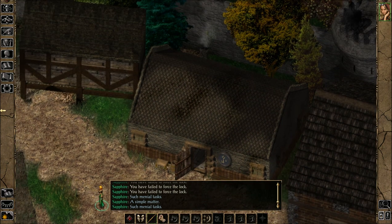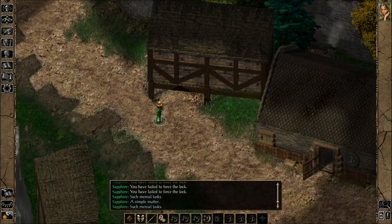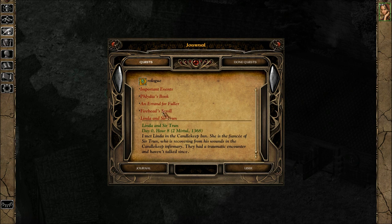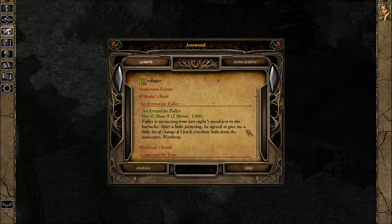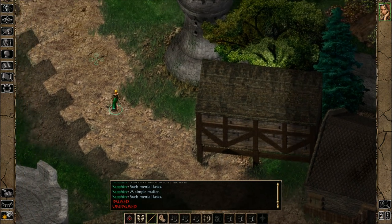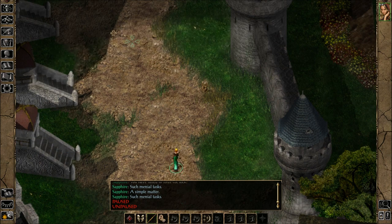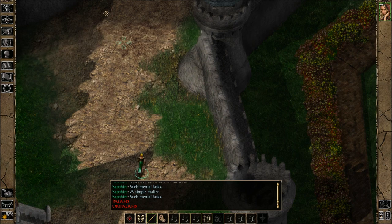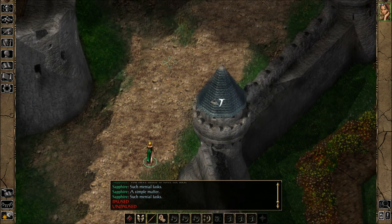Alright, so we're going to run back to Candlekeep then to get the crossbow bolts, right? Fuller is recovering from last night's mead fest in the barracks. After a little pestering, he agreed to give me a little bit of change if I fetch crossbow bolts from the innkeeper Windthrump. Alright, we'll do that. Might as well.